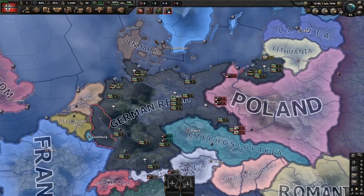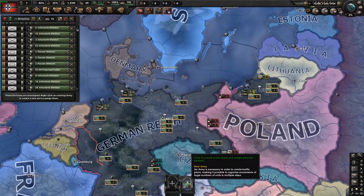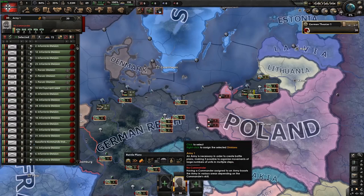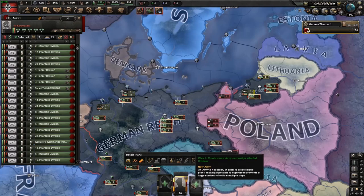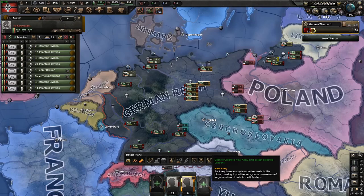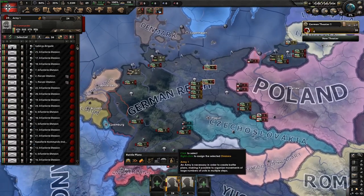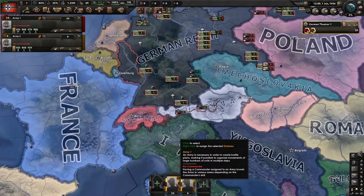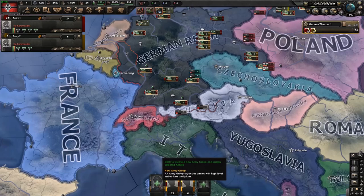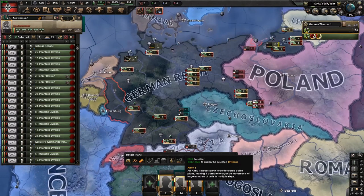Next are the unassigned divisions. You can shift-click this icon here, and then press this button here which puts them into an army. Because the division limit is usually 24 — it can get up to 30 but it's usually 24 — if you press S twice, then press this button again, then press S two more times, and then right-click the original army, and then shift-click the armies you just created and press the button on the left, it puts all of those divisions into a single field marshal group.